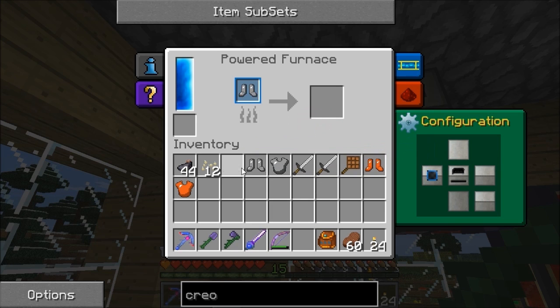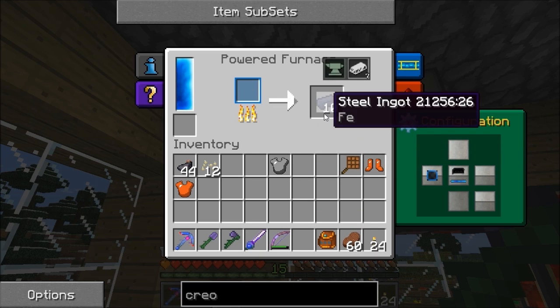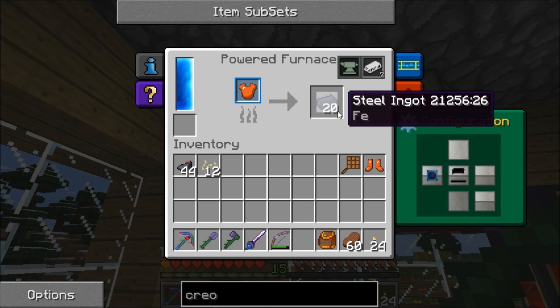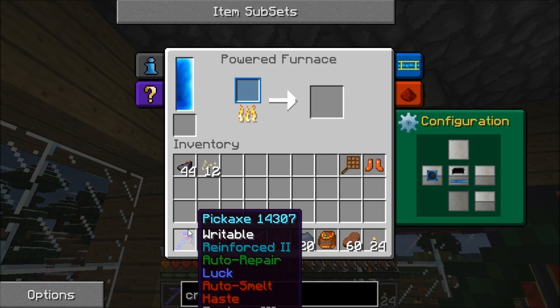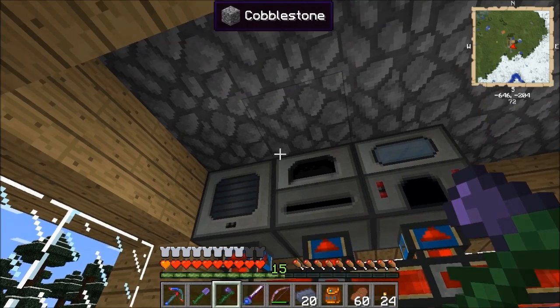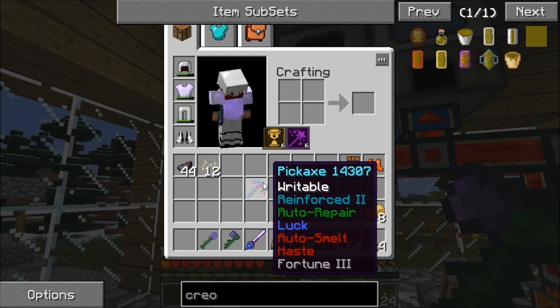I've kept some of the steel armor as a spare set. The thing Greg Tech adds is you can smelt armor back into ingots, which is why it interacted badly with Tinker's Construct. I can smelt all this stuff back into ingots and use that steel for other things — saves having chests full of armor you'll never use. I'm also planning to make another pickaxe without Auto-Smelt so I can put ores through the pulverizer and powered furnace to double them up.